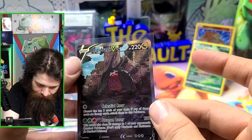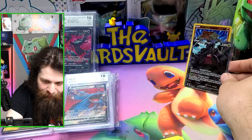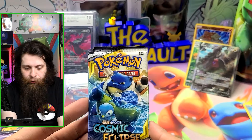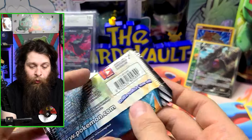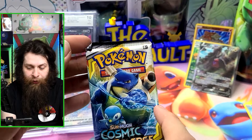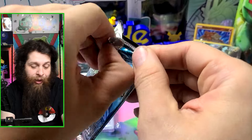That special illustration Regidrago V looks incredible — it doesn't appear to be part of the Trainer Gallery. You can even see Lugia in the background. Absolutely amazing. The last pack is a Cosmic Eclipse, identifiable by the Blastoise and Piplup artwork — this is from back when they were doing Tag Teams.